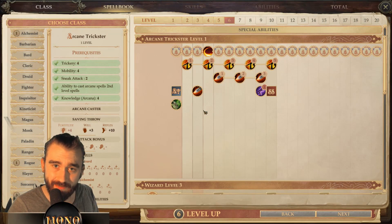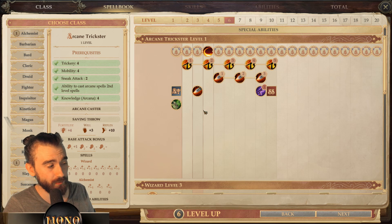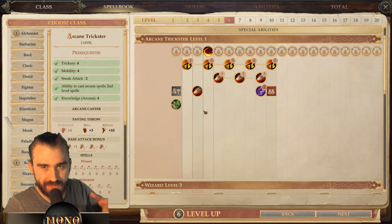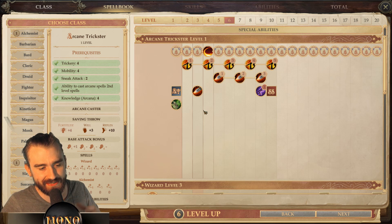We're back in Pathfinder: Kingmaker, and today we're going to talk about the Arcane Trickster. Role-playing wise, he's kind of like the love child between the rogue and the wizard — he knows how to lockpick and maybe he's the guy who sneaks into a mansion and uses his magic to disarm some traps from afar using his thing called Legerdemain.